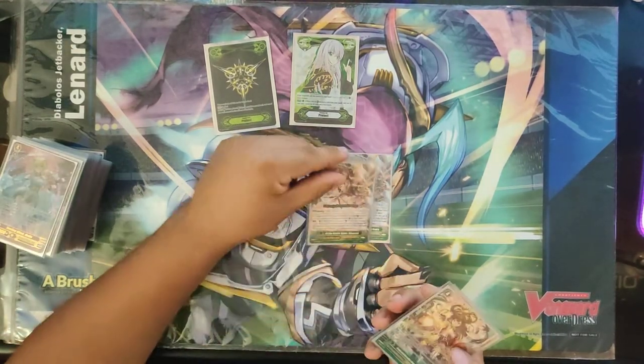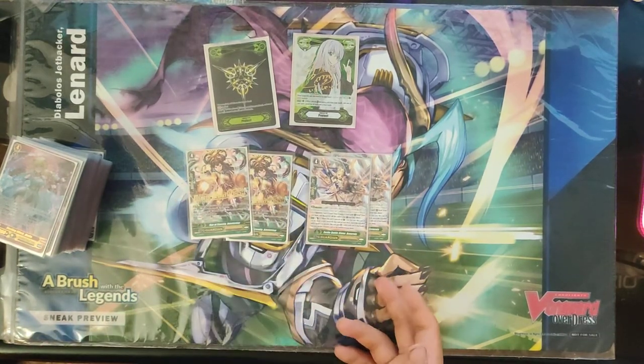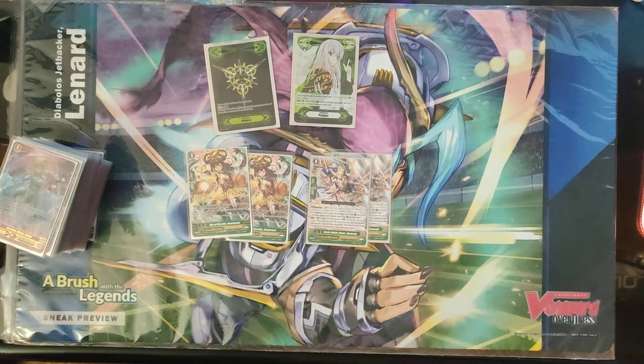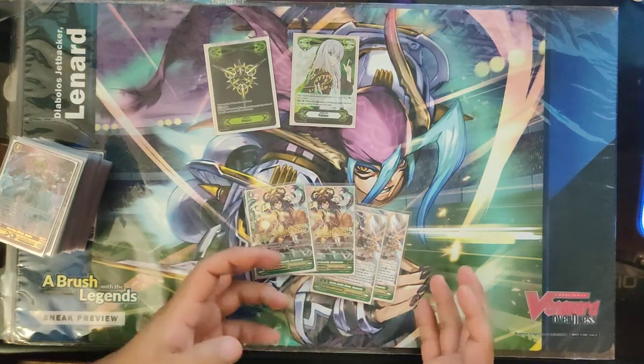For G Guards, we got two Braverios and two Amaterasu — they kind of fill the same niche. Braverio replaces herself in hand for a counterblast and becomes a 20k shield if circumstances are met. But Amaterasu is just Oracle to get a 25k shield, and you get Soul Charge out of it so you can keep using cards like Lemonade and your Fumat skills. Both cards are insanely good, both can stack a defensive trigger which is really unreal versus some decks. These are the best two G Guards by far.